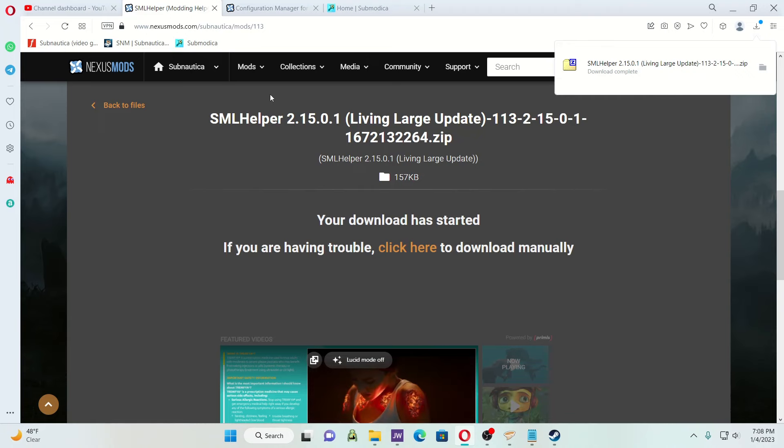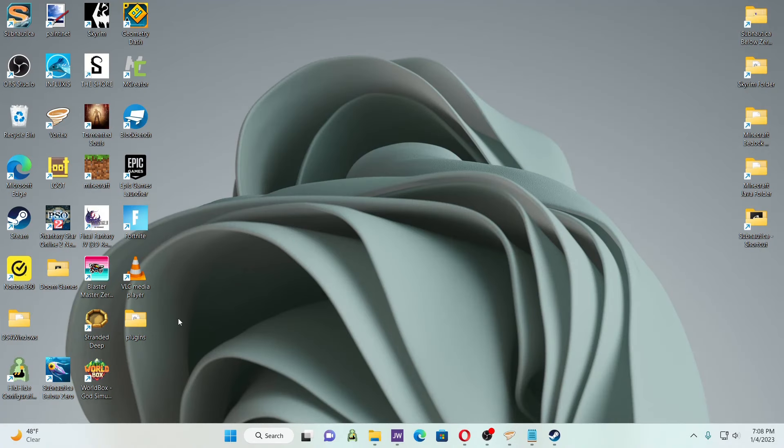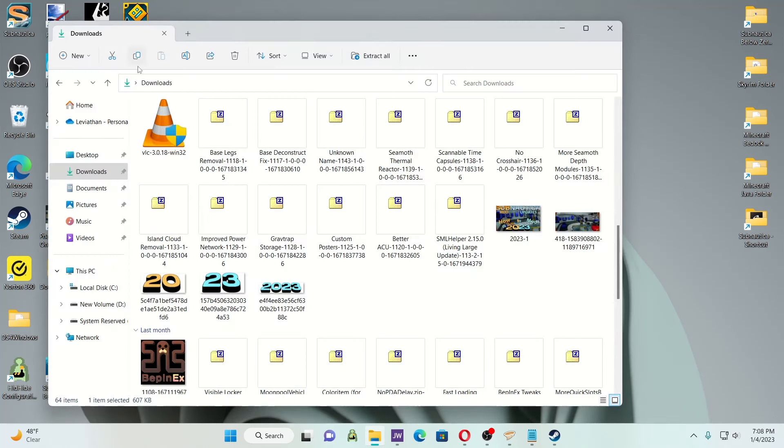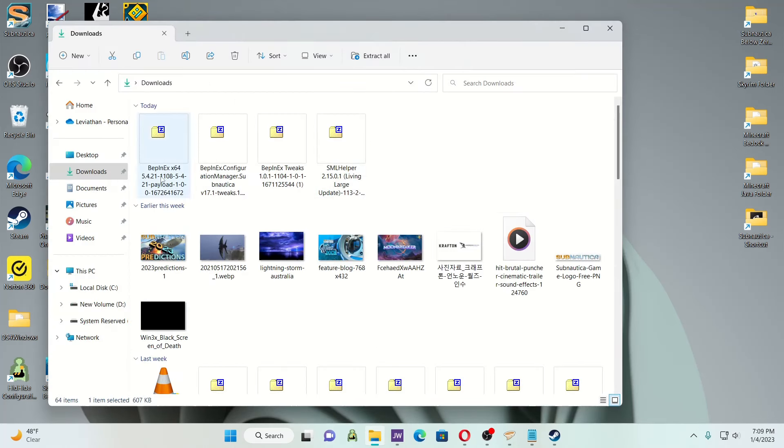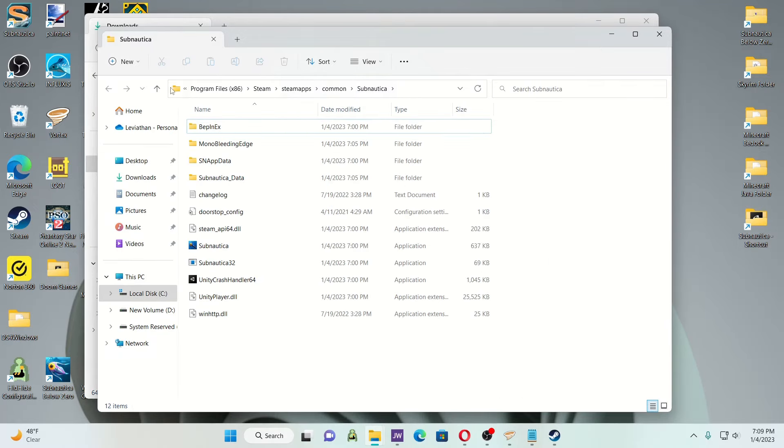We've downloaded everything we need. What I did was put my plugins folder onto my desktop so I don't lose everything. I've got a shortcut on my desktop and I highly recommend you make a shortcut so you can easily get to your Subnautica folder without scrolling through Program Files, Steam, Steamapps, Common, Subnautica.